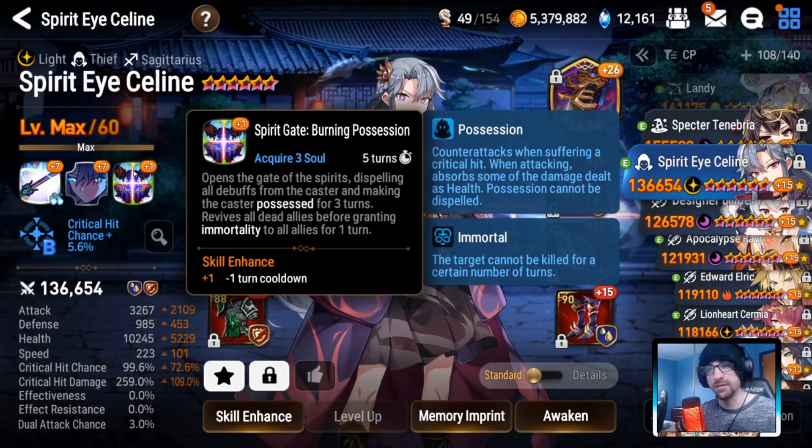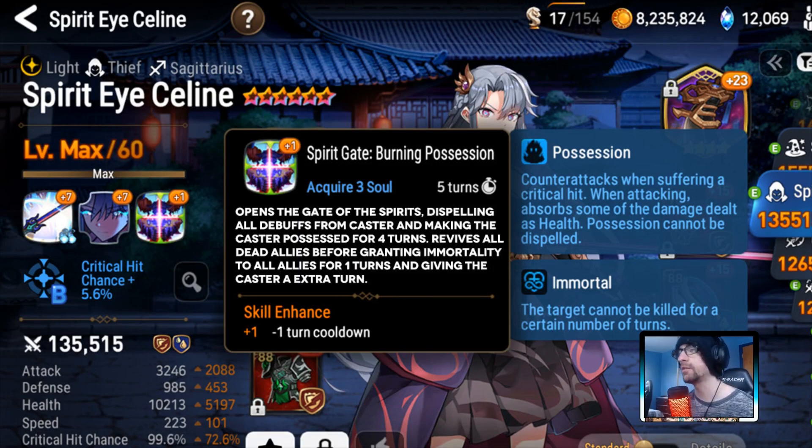So we're going to change that a little bit to help her out and be more impactful in the fight. The new S3, Spirit Gate Burning Possession: opens the gate of the Spirit, dispelling all debuffs from the caster and making the caster possessed for four turns. Revives all dead allies before granting immortality to the allies for one turn and giving the caster an extra turn. What we did is we took her extra turn soul burn effect and slapped that on this, and in return gave her an extra turn of being possessed. That way when you use your extra turn, she still has three turns of possession.